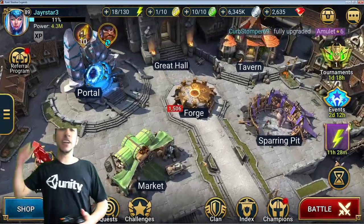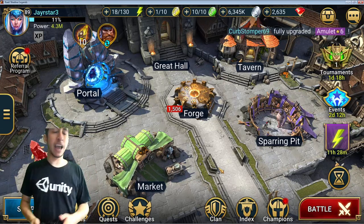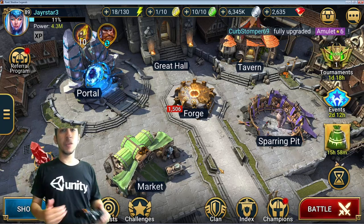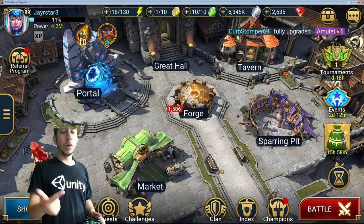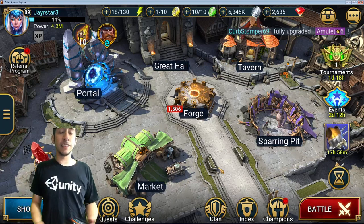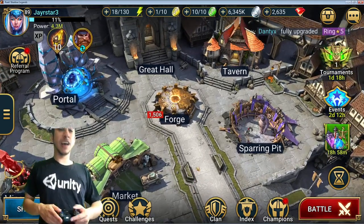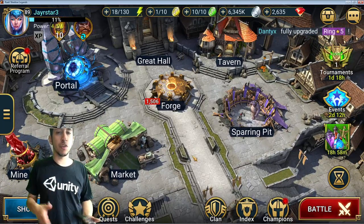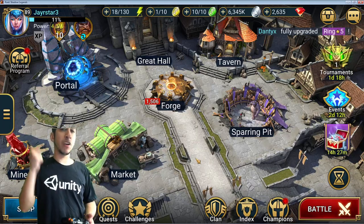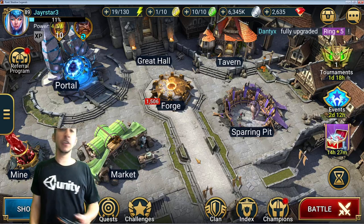Thanks for watching this Raid Shadow Legends video. What do you think about what I was talking about? Are you going for the fusion? What type of comps do you like — all attack, speed comps with poisoners, or all defense where you can never be killed because you have shields and debuffs like decrease accuracy, decrease defense, and decrease attack? For me, I like to manipulate my opponents — very fast, very disruptive, turn meter control. For Dragon I just try to burn it down, poison it, or outlast the dragon's breaths. Thanks Raiders, see you in the next one!